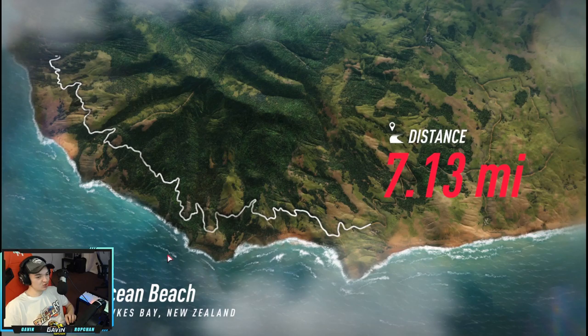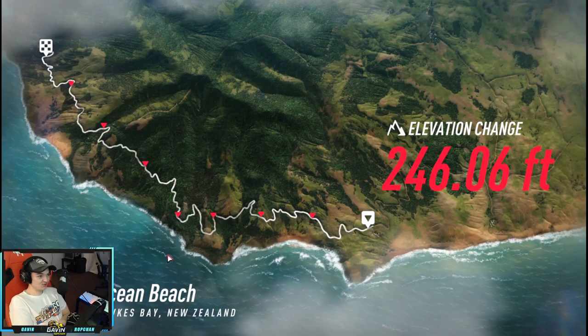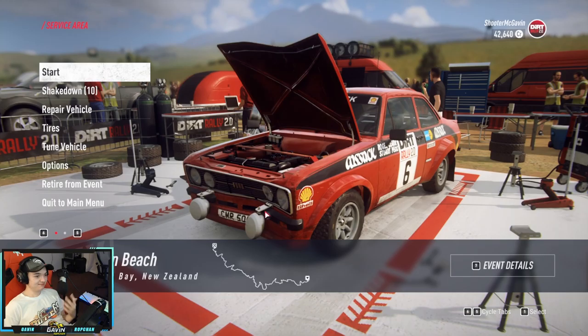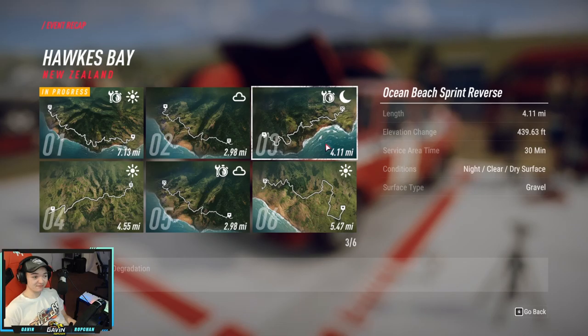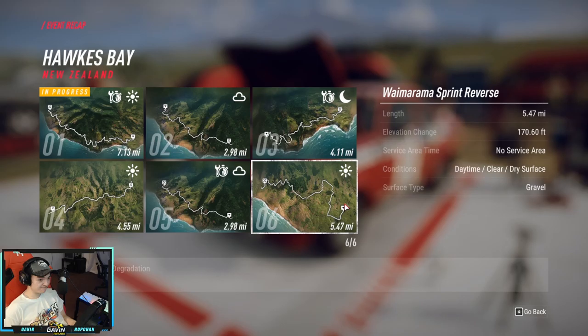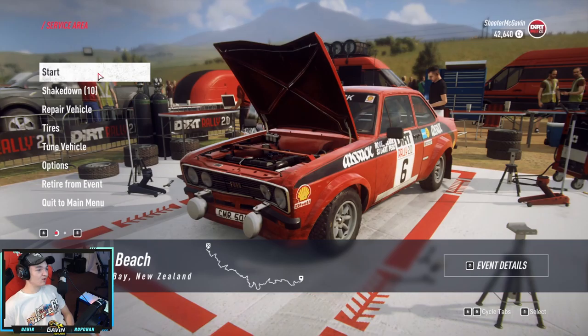Let's get into our first event now with the new car. Here is the new vehicle - rear-wheel drive, naturally aspirated, five speed. Let's see if there are any engine repairs or upgrades - nothing. Unlock tuning, that's definitely something we're probably going to want, so let's do that and just unlock everything for it - have the best of the best.